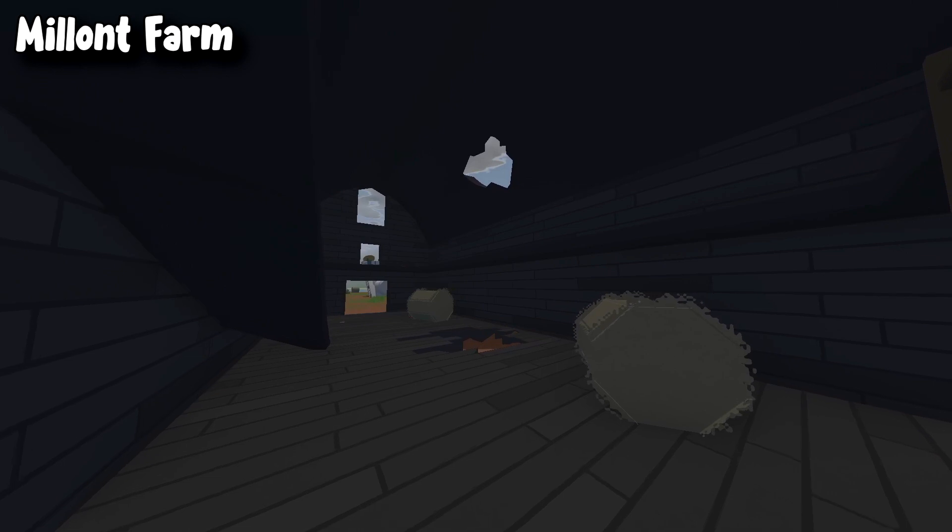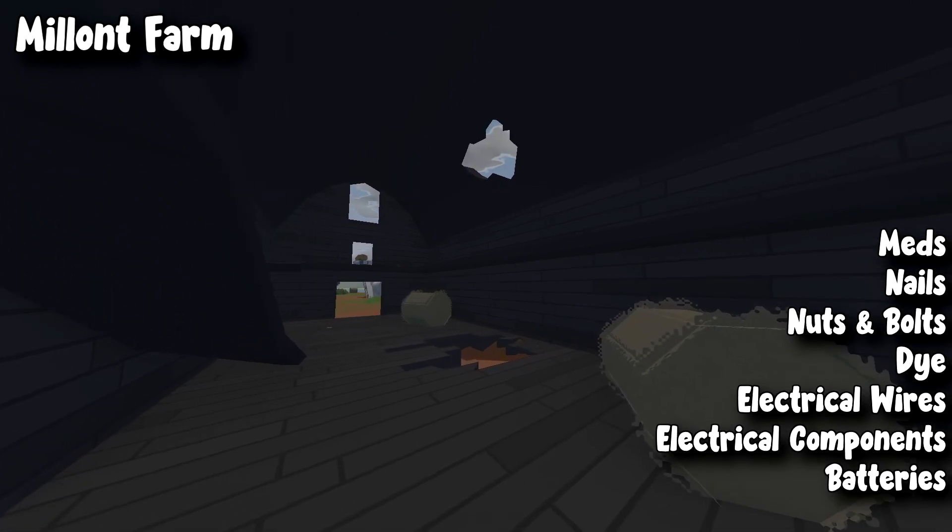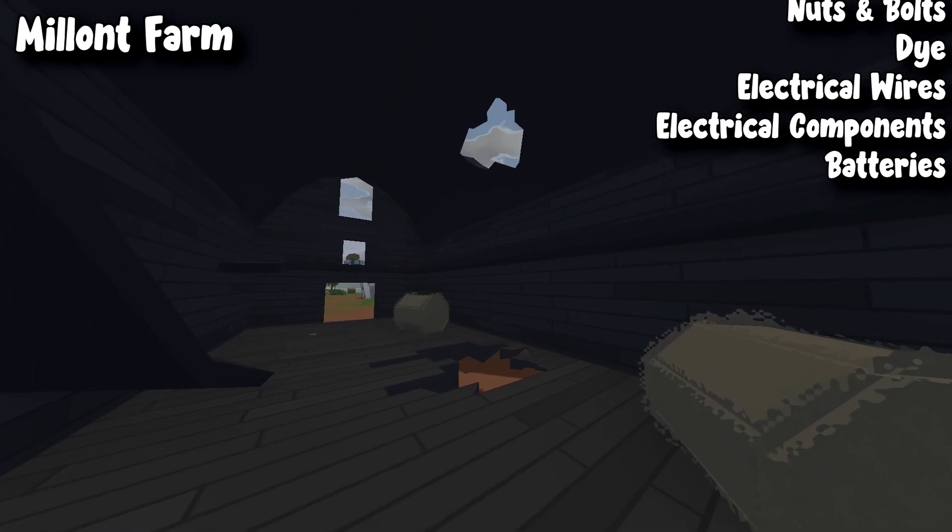From Millant Farm you can also get axes, melee weapons, paper, meds, nails, nuts and bolts, dye, electrical wires, and electrical components.